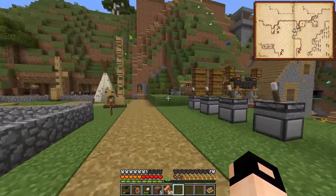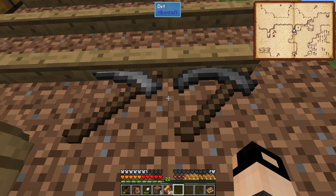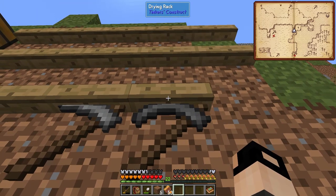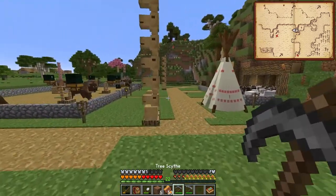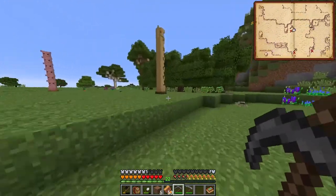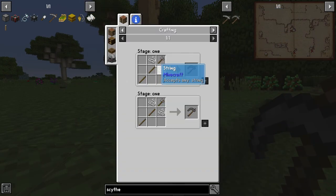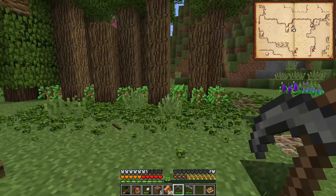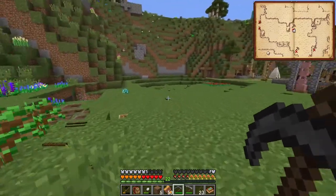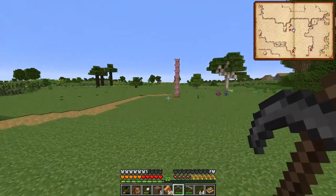I wanted to show you two more tools that unlock in age one. One of them I consider very useful, the other one is okay. Let's begin with the latter - the tree scythe. First one is a brush scythe, tree scythe. It's two sticks, two strings, and an axe. If you right click on leaves, it just chops down a bunch of leaves. I'm not sure where you'd want to use it.